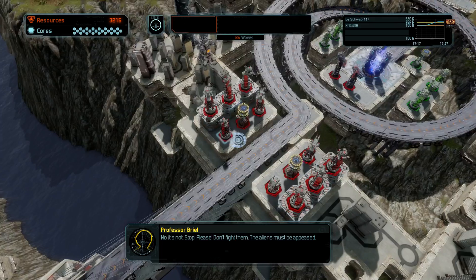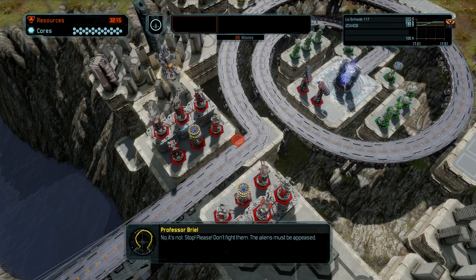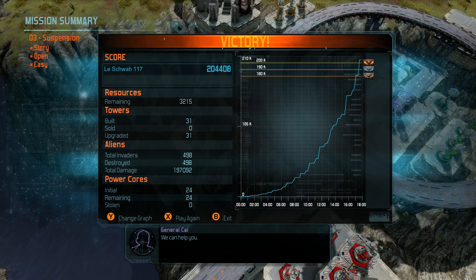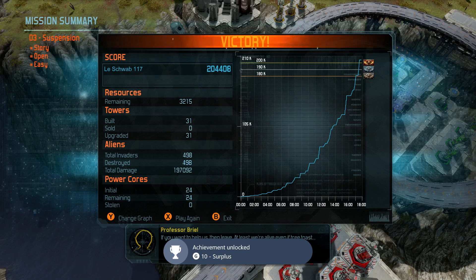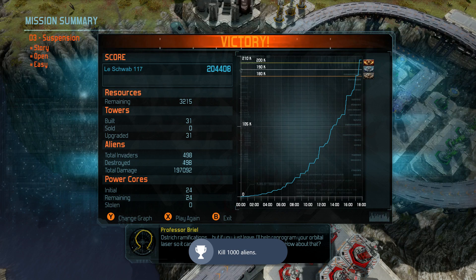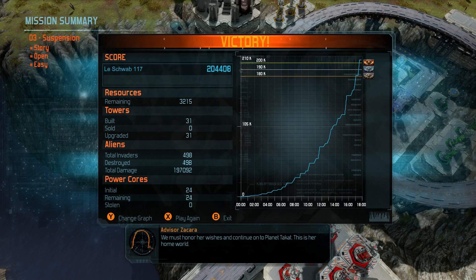Well done, Commander. Please, don't fight them — the aliens must be appeased. No, they must be annihilated. We can help you. If you want to help us, then leave. At least we're alive. If you just leave, I'll help reprogram your orbital laser so it can provide additional resources when fired. We must honor her wishes and continue on to planet Tiket — this is her home world. Under no circumstances will we abandon the people here. Hard to fight aliens and the local humans too. Maybe we've riled the aliens up, but better that than servitude for humanity.